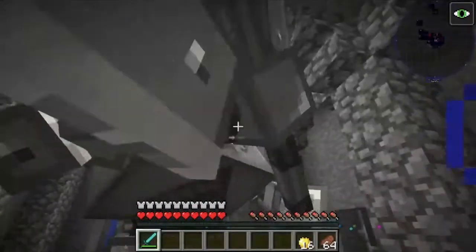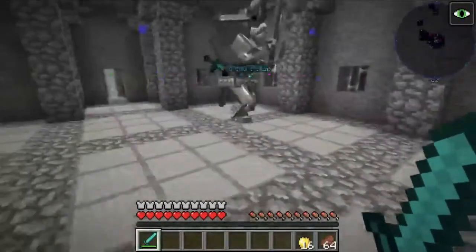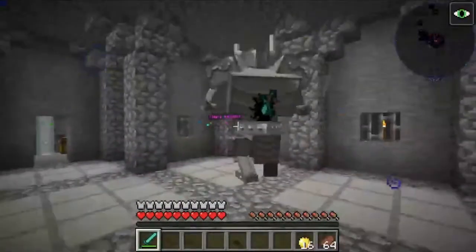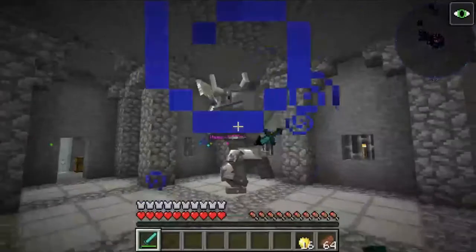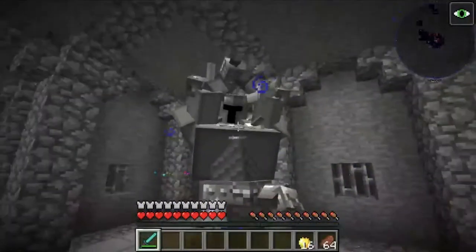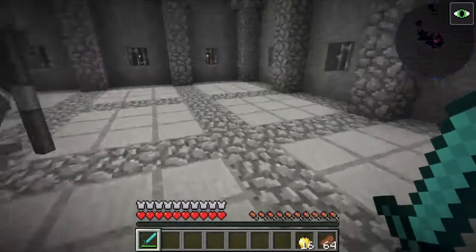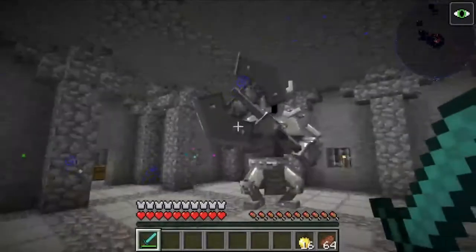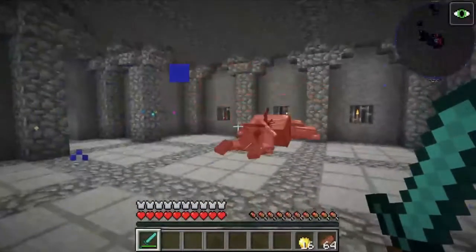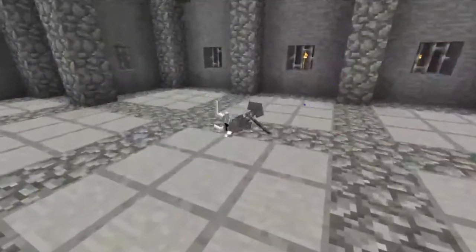This is why you should almost always have another mod installed to have some better armor. I'm just going to quickly defeat him and show you what he drops. This is his death animation and he drops his axe and his helmet.